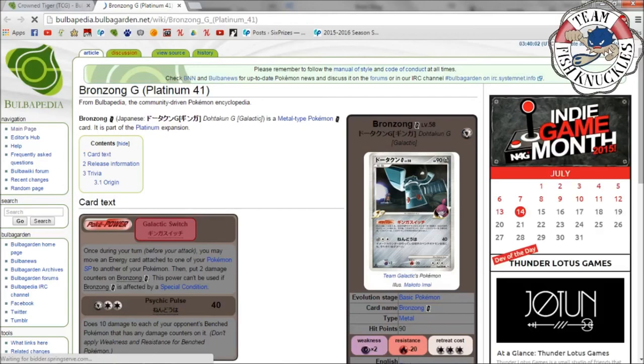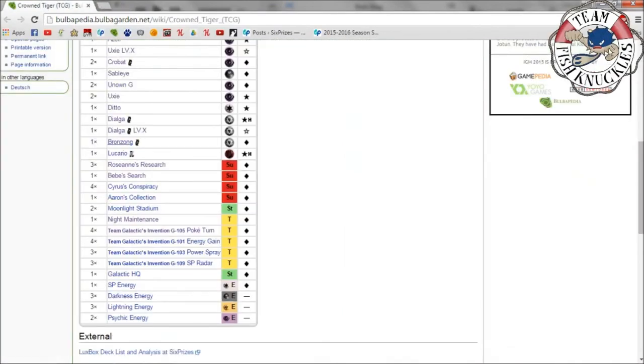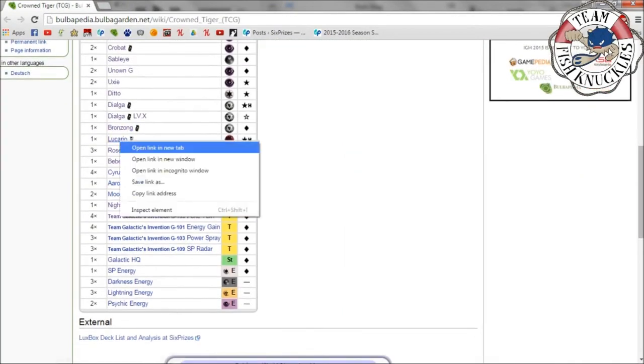One Bronzong G — I really like this card. Once during your turn before you attack, you may move an energy card attached to one of your SP Pokémon to another of your SP Pokémon, then put two damage counters on Bronzong G. This power can't be used if affected by a special condition. So you can move energy around freely if it's attached to an SP Pokémon, which is very flexible. Psychic Pulse does 40 and 10 to each of your opponent's bench Pokémon that already has damage counters — doesn't apply weakness or resistance.